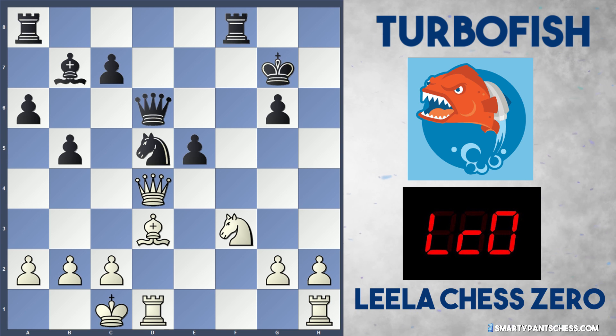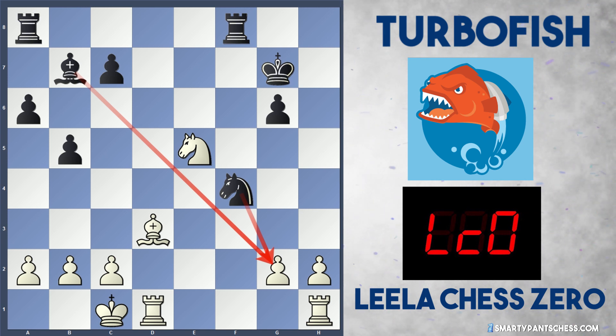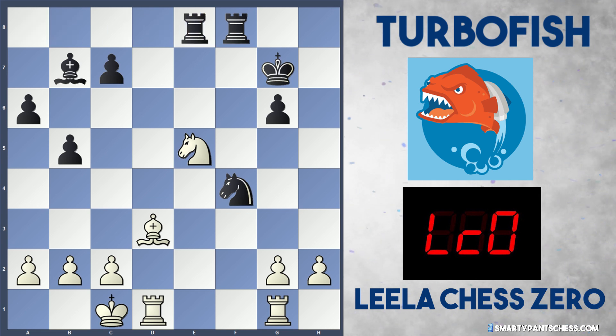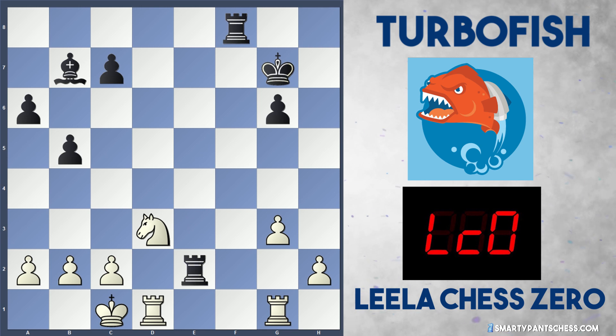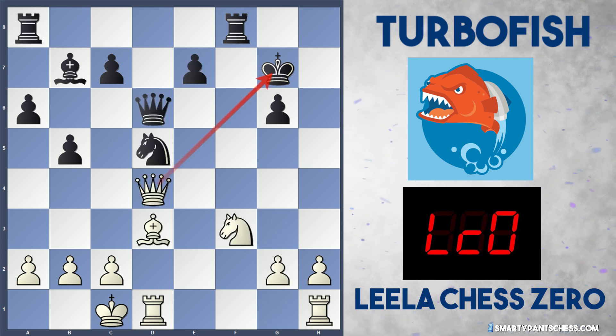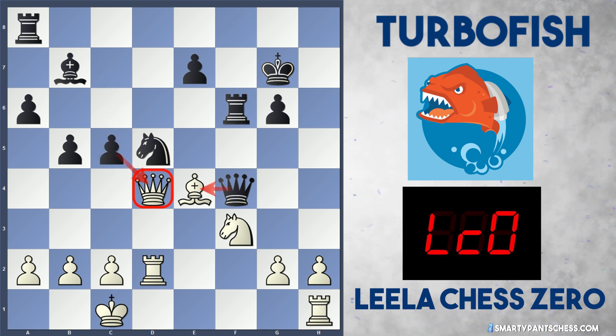Qd6 is played by Turbo Fish and Leela plays Bxg7. Kxg7 is played and Leela gives up the d5 pawn with Bd3. Turbo Fish captures, attacking the queen, and Leela plays Qd4 with check. e5 may have been an option to block — after Qxe5, exd takes takes, and Nf4. White is a pawn up but black is hitting the g2 pawn twice. If white protects this, black can play Rae8 hitting the knight; if g3, take on d3 and the knight recaptures. White is a pawn up so you'd expect Leela to convert — maybe this is why Turbo Fish didn't go in for that.